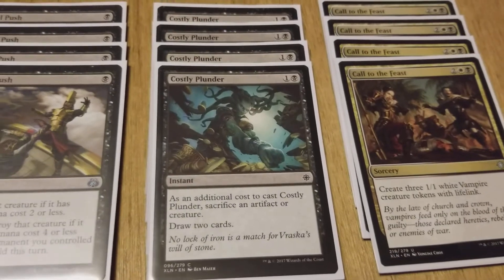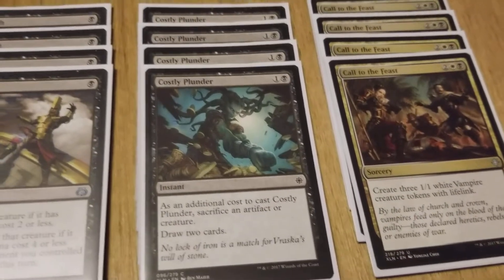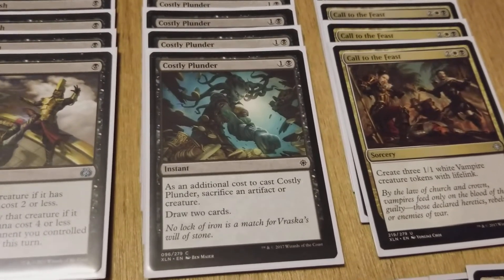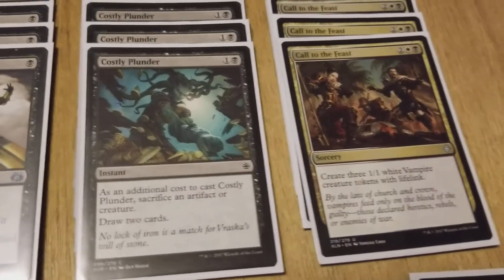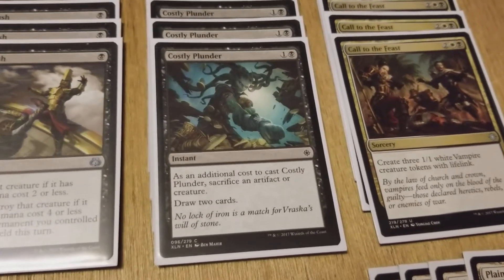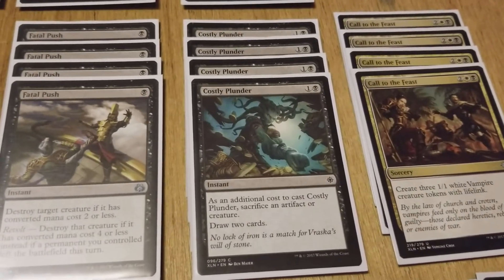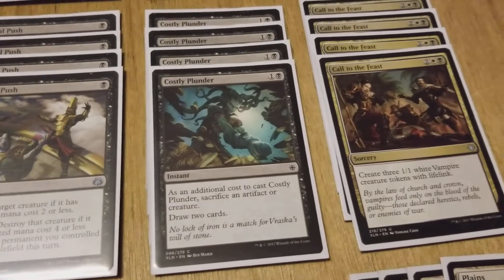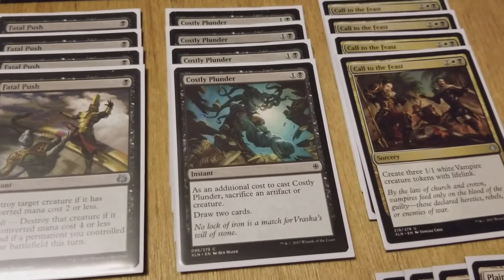One of those ways is Costly Plunder, which gives us card advantage. It's one black one colorless instant — as an additional cost, sacrifice an artifact or creature to draw two cards. We're running a token deck, so losing one token to draw two cards is completely fine. Most of the time those two cards will get us another token anyway. Running four of it thins the deck and lets us draw into what we need for probably the cheapest amount of mana black has to offer right now.